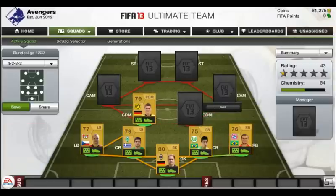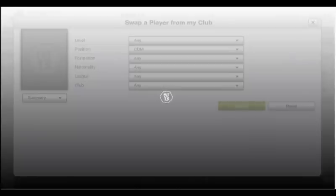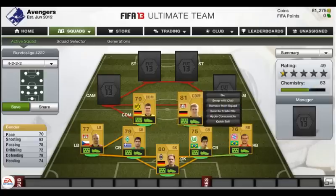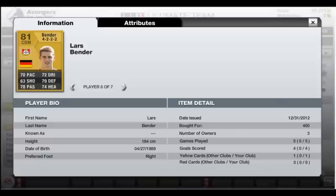At right center defensive mid we have Lars Bender — my all-time favorite CDM. He is so well rounded it's mind-blowing: 70 pace, 72 dribbling, 79 defending, 74 heading, and 78 passing. His lob through balls are incredible and he scored four goals in five games — pretty dangerous for a defensive mid — for only 400 coins.